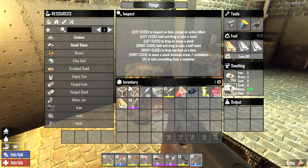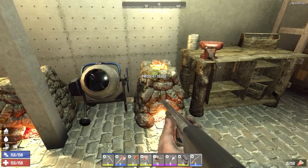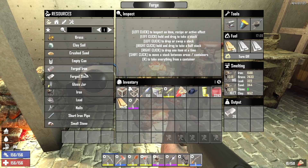This forge is smelting down a bunch of stone that we mined last night. Let's get as much more cement moving as we can. We'll let that work. The mixer is making a whole bunch of concrete, so we'll let that work. This forge is smelting down a bunch of iron that we mined last night. Let's get some more steel moving as much as we can. Got to keep the steel flowing.